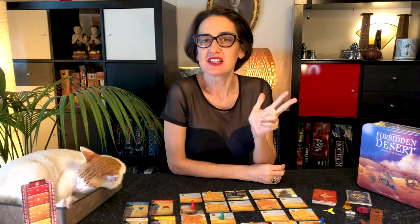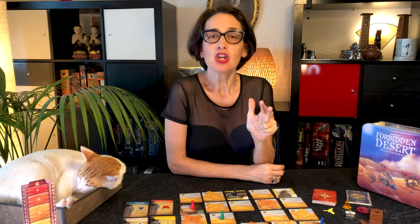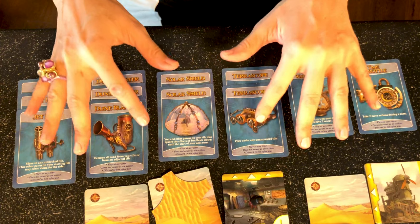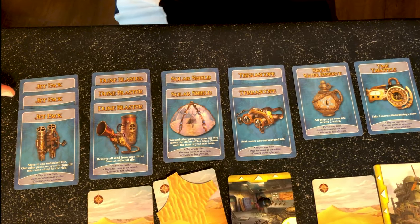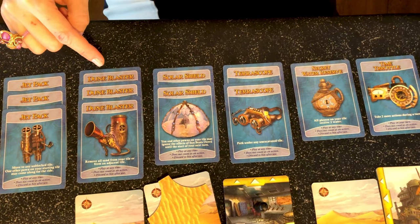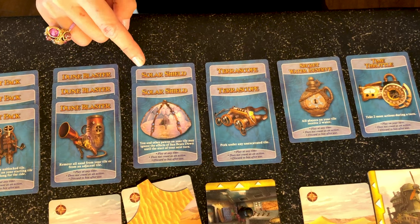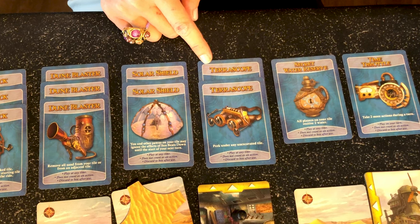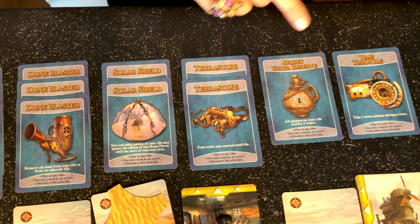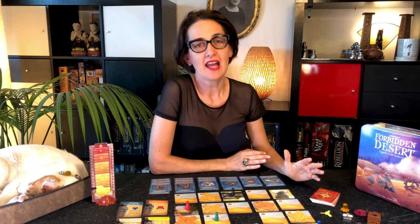You also have three free actions: sharing water with other players if you're on the same tile, passing items if you're on the same tile, and using special items found during the game. There are six different items: three jetpacks that let you and a friend move to any unblocked tile; three dune blasters to remove all the sand in one go from your tile or an adjacent tile; two solar shields that protect players on the tile from sun beats down until the start of the next turn; two terroscopes that let you peek under any hidden tile; a secret water reserve that gives two water to all players on the tile; and a time throttle that gives you two more actions in your turn. You can play any item at any time and discard it after use.